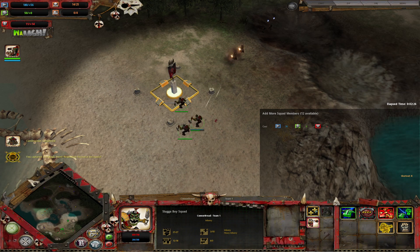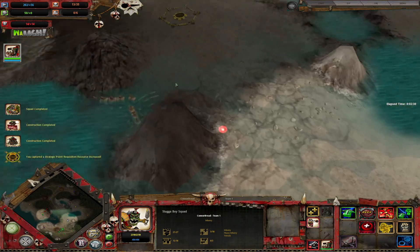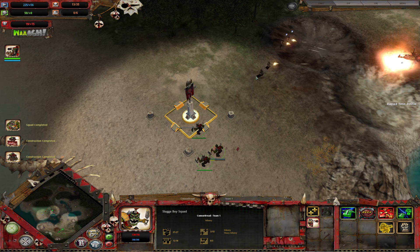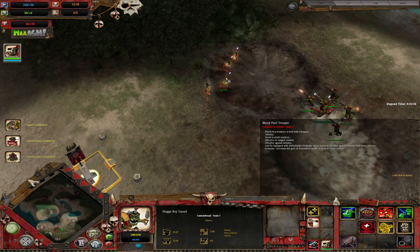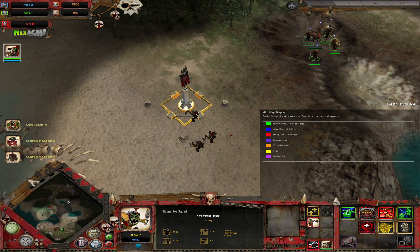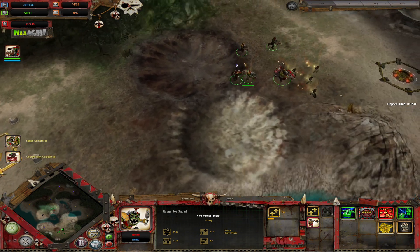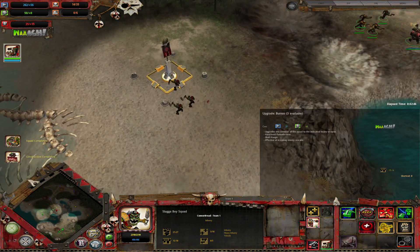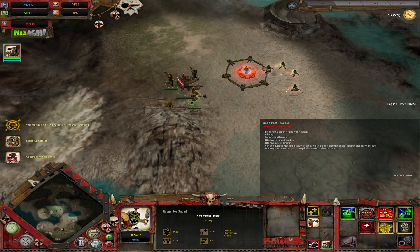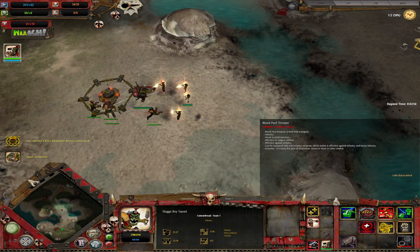Let's see how it is. Let's reinforce a bit. Surprise! Until this relic is claimed. Getting Burnas, which are flamethrowers but better. Get those troopers.